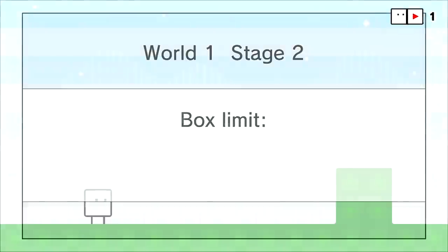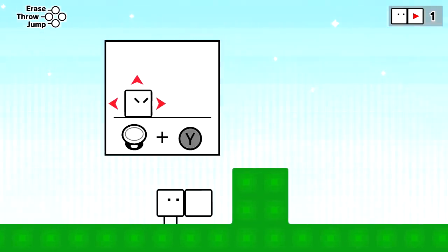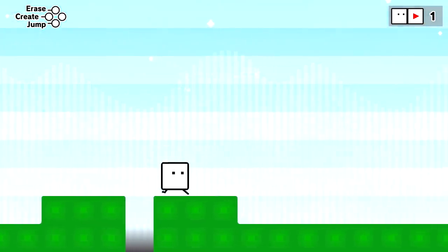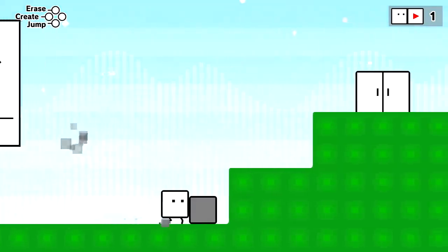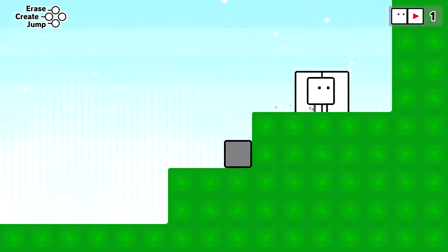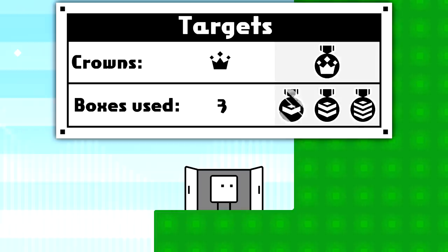It looks like there are different ways to solve it. Box limit one — oh, maybe that means the limit on how far it can go out. I understand now. Just like last time, and we'll have to look out for crowns and stuff. I love the art style of this one though — it's nice and simple. Oh, we can push them! So I can push this over this way, so I don't have to use another one. And that's the end of the level right here. We only have to use three boxes. Stage cleared! Good job, BoxBoy. We got our crowns — we got all three of these.